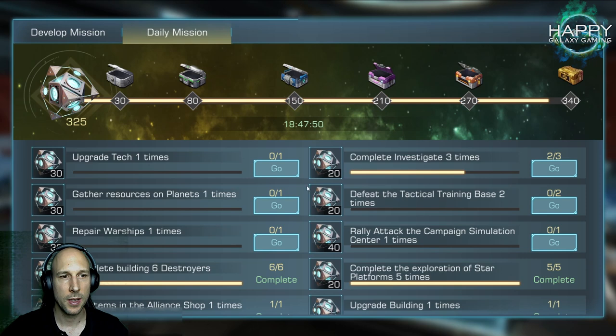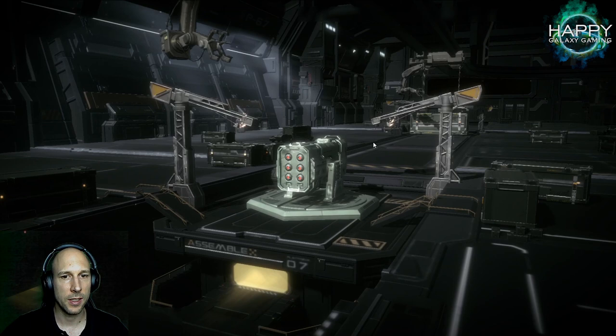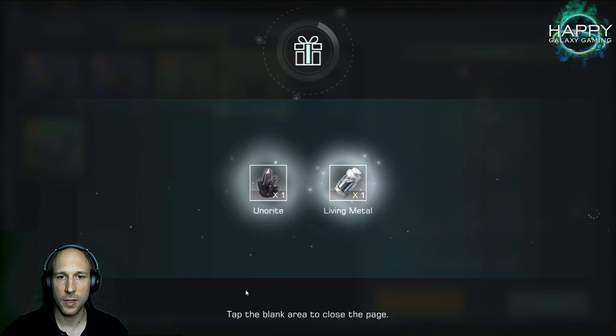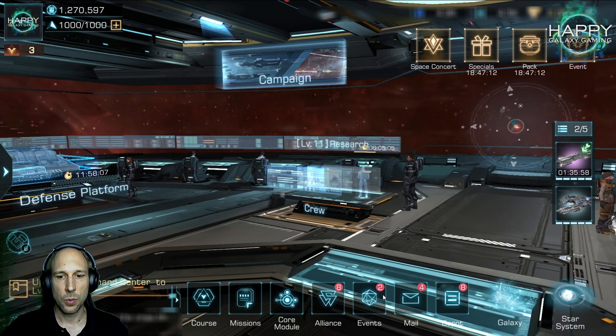For daily missions, one requirement is to build an outfitting. What I do is build one green-quality outfitting and then directly disassemble it in the outfitting depot — it is free and you get your resources back. That way you have completed that part of the daily mission without any cost.